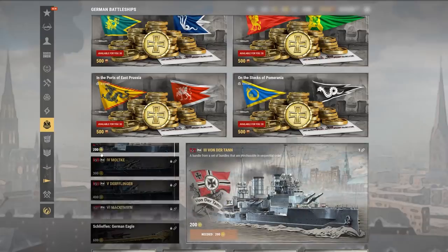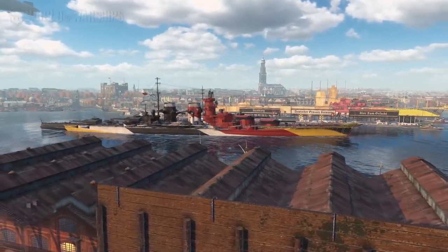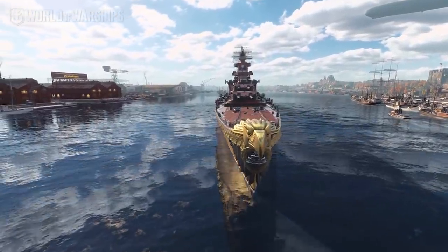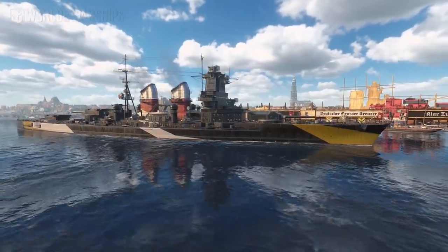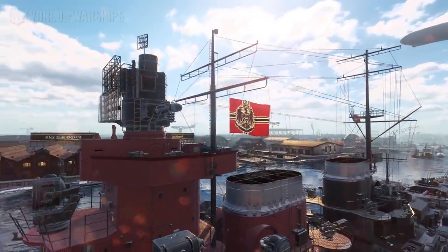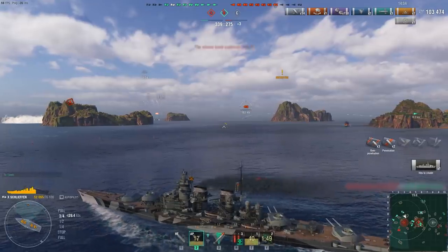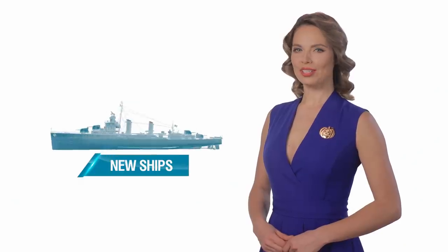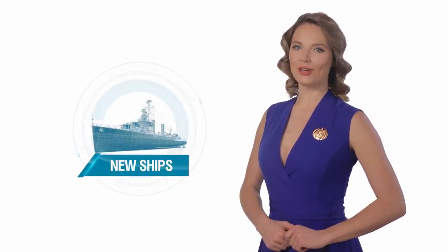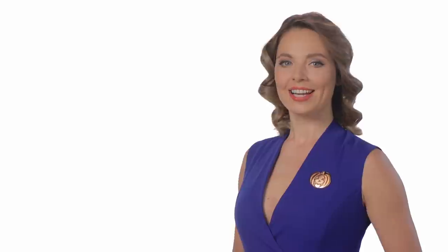They are equipped with hydroacoustic search and fast damage control team. You can obtain sequentially available bundles with new Tier III through IX battleships, German Eagle permanent camouflages for Prince Ruprecht and Schlieffen, German Navy permanent camouflages for Prince Heinrich and Zeten, the German battleship's Part I commemorative flag, and other rewards in exchange for a new temporary resource, German tokens. Early access to Tier X Schlieffen is one of the lots of the new auction. The full details will be published on our website.